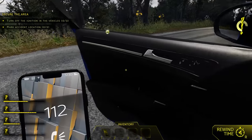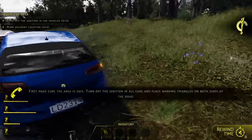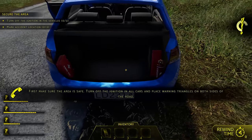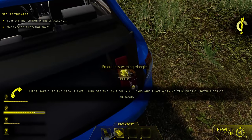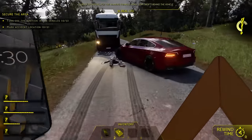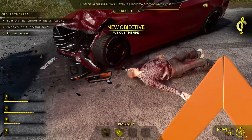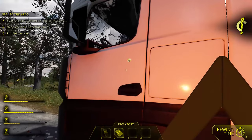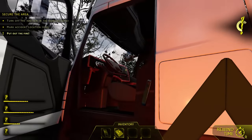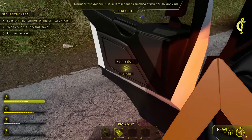Let's go ahead and assess the situation real quick. Yep, there's a body on the outside. Let's go ahead and pop this open here, get our first aid kit, and get the emergency triangle. We need to hurry up and kill the ignition on the cars. Wait, where did he come from? There's a big hole in the window of the truck — I'm pretty sure it's the truck driver. Wear your seatbelts, folks. Let's go ahead and kill the car ignition.